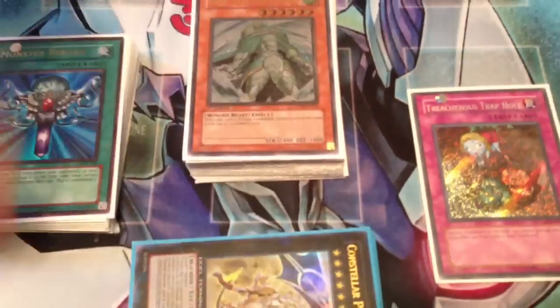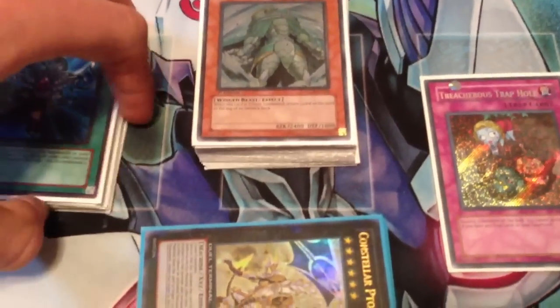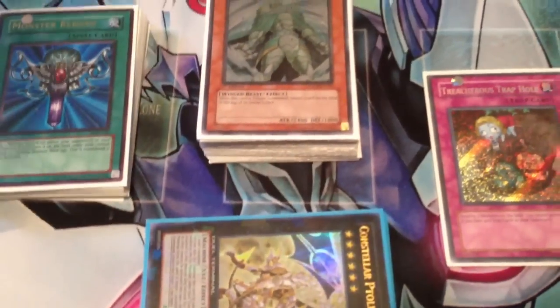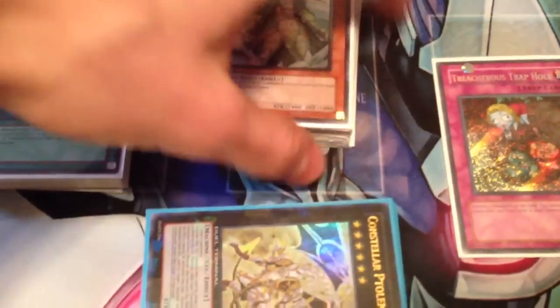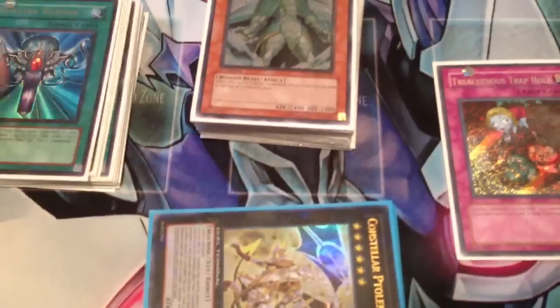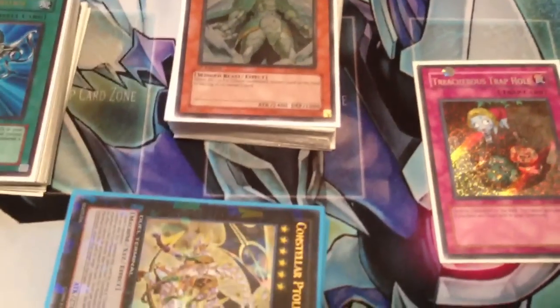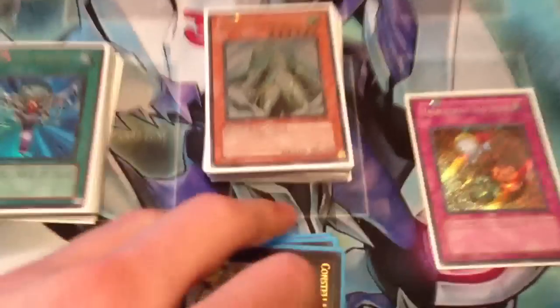I really think this deck is viable right now, as long as you can get around Macrocosmos and D-Fissure. Most decks will be siding those — Rabbit main decks it, but still, your monsters are bigger than theirs usually. LAD is pretty good right now in my opinion, and main deck triple MST, so you should be fine. When you side, you just sideboard better cards than they can handle, like Jinzo. I didn't want to clog my main board with Jinzo, so FYI, not maining Jinzo.